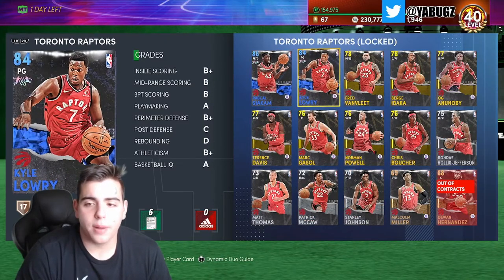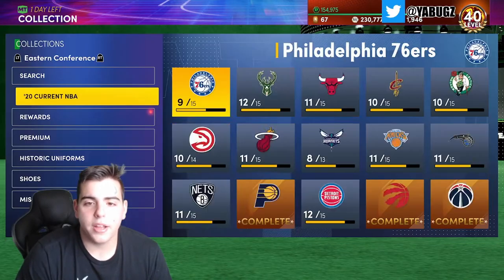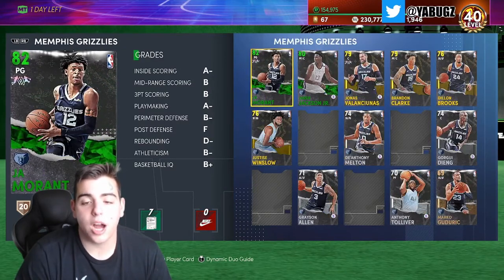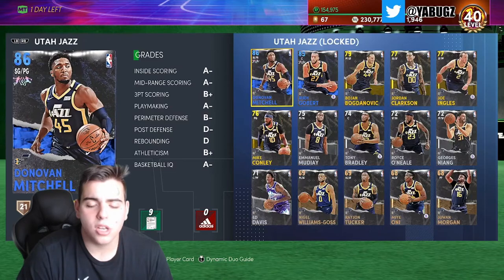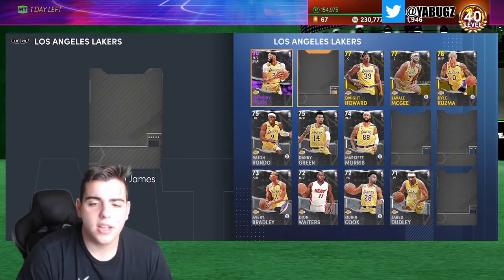Siakam is definitely another card that could get upgraded to diamond or amethyst. Bradley Beal is definitely another one. For the West: Paul George has a diamond. Kawhi has one. Ja Morant definitely needs an upgrade — could see him possibly in the token market or in packs. Diamond Mitchell has one. Gobert and De'Aaron Fox would be nice as well — possibly a nice budget card that's very fast.